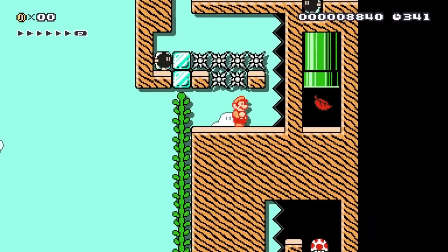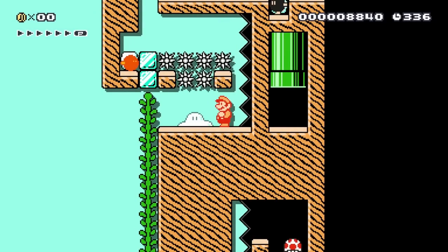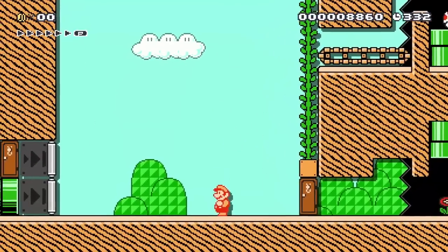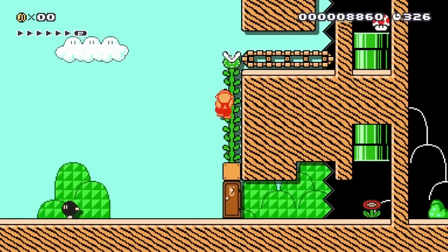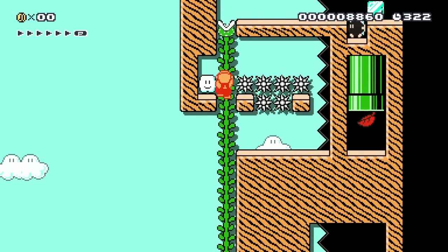Things are pretty straightforward from here. The fire flower helps us snipe the Bob-omb and break these blocks. Once again, we can grow the vine even higher. And that is the final step in completing this puzzle. The last obstacle is in place to ensure the player doesn't attempt to clear the level by taking damage across the spikes. The vine is required in order to keep the fire flower.